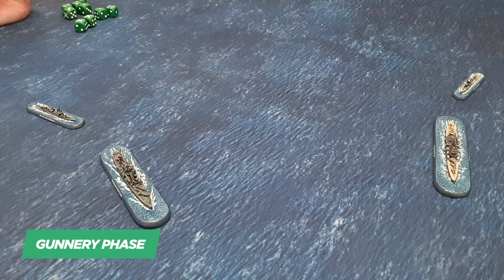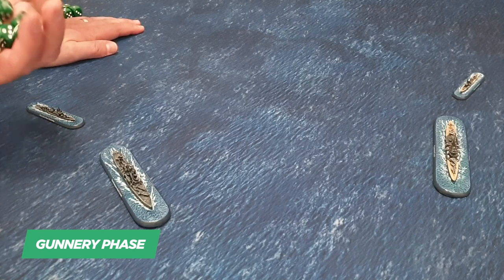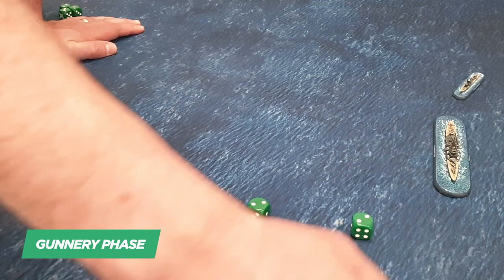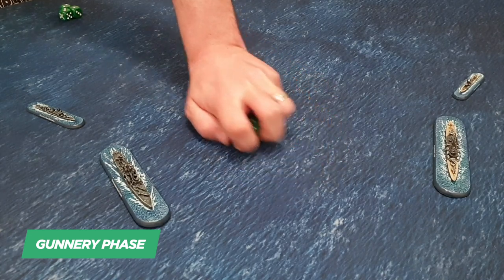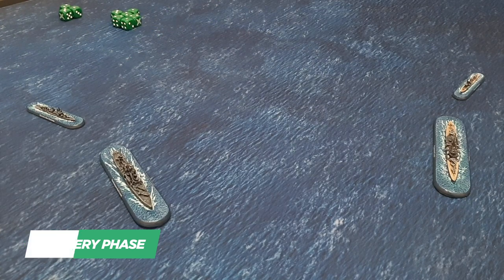The light guns are at 15 inches, which is extreme range, so this weapon system has six dice. We are at long range for this weapon system, which means minus one to the dice — so we need fives and sixes to hit. We've missed all six, so no damage from that. That essentially is a quick overview of a gunnery phase. Every ship then activates and you move on to the end phase.